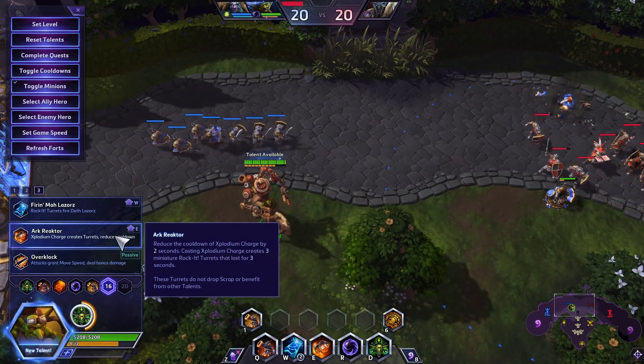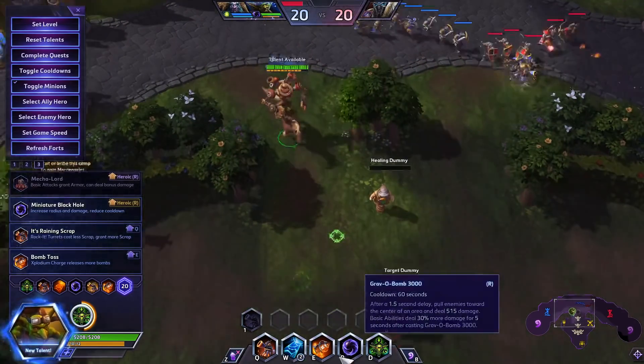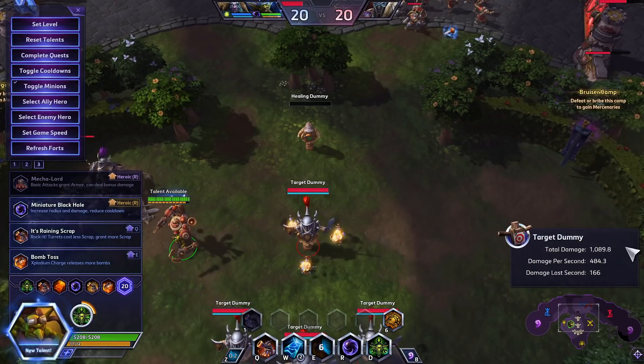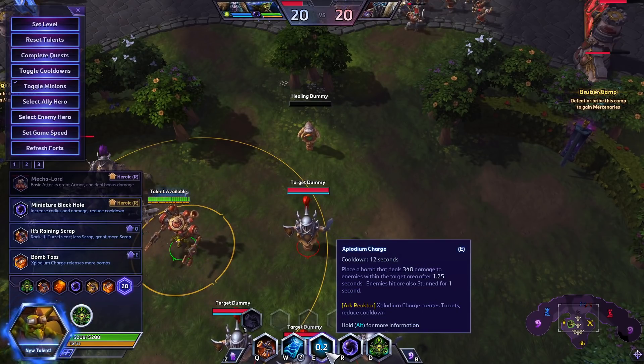Level 16, you're going to be taking Arc Reactor. It lowers the cooldown of your stun and allows it to create three little turrets next to where your stun was, that do a decent amount of damage. You can see that in a short burst, you do a thousand damage — that's a fifth of Gazlowe's health — off of just firing off a single ability.